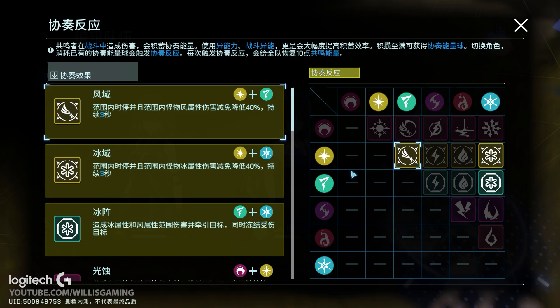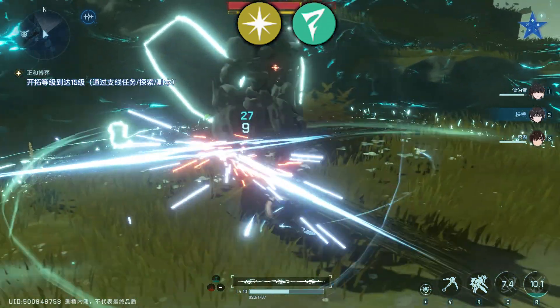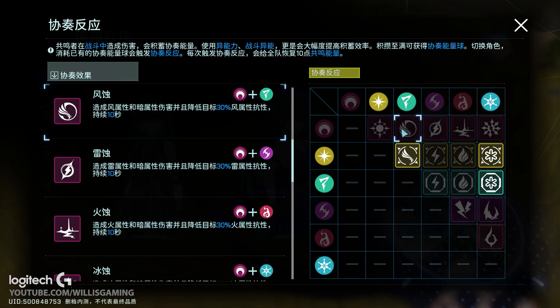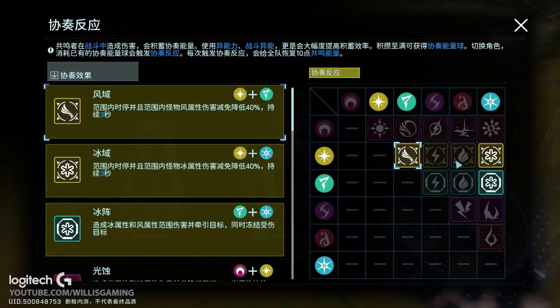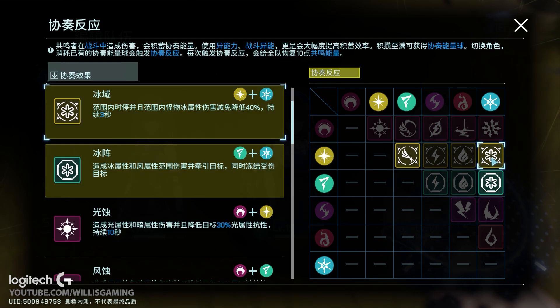Moving to the light reactions — light reactions do a cool thing called time stop. Whenever they interact, they create a huge time bubble, similar to Honkai or Punishing Gray Raven. This time stop bubble basically slows down time, and any enemies inside will take 40% increased damage from whatever element you mix it with. Unlike dark which is only 30%, this lasts for three seconds inside the time bubble. So light with wind gives 40% increased damage, light with electric gives 40%, and so forth.